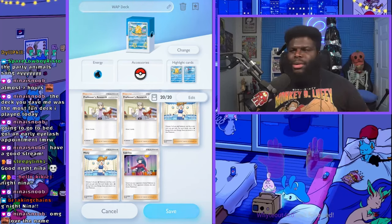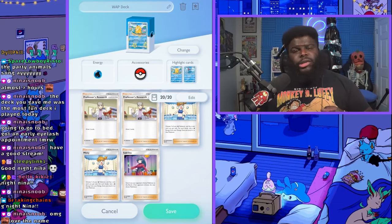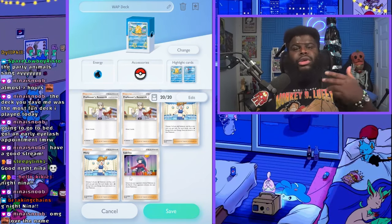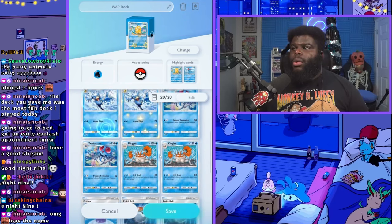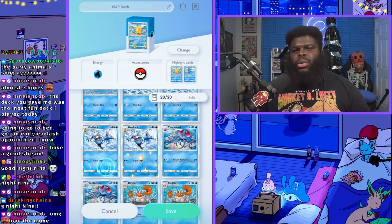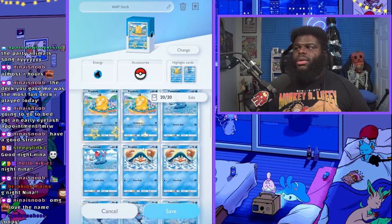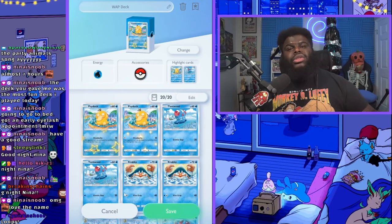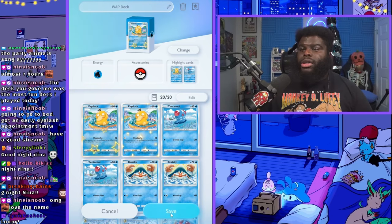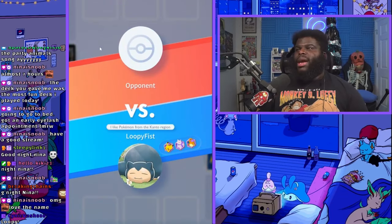This deck is kind of an in-between — a budget deck but also a little more expensive. We have Sabrina just in case they get Charizard out — we can try to kill something else before that. These cards can kill things a little bit easier and quicker, especially Golduck because it does 70 damage. You want to get Moltres out as soon as possible, and most of these Pokemon only need two energy to deal a ton of damage. Even doing this, it's still tough to get on the first try, so you may not make it the first time — and that's fine.